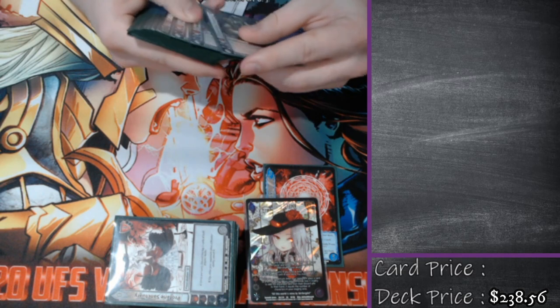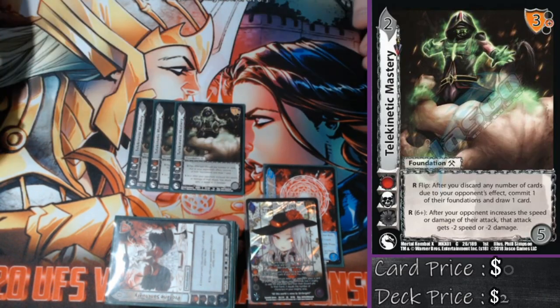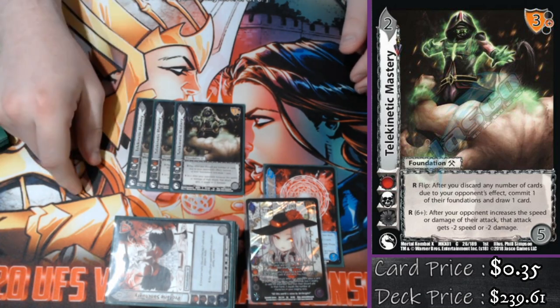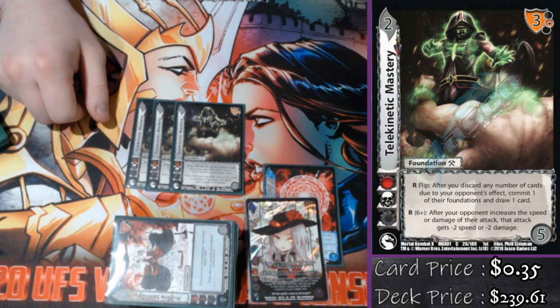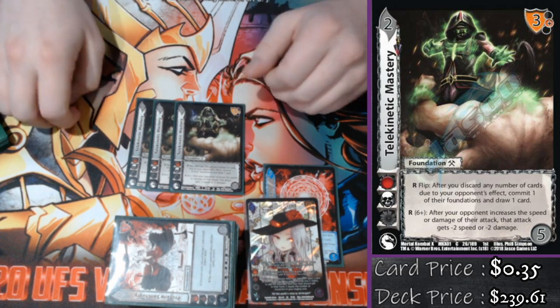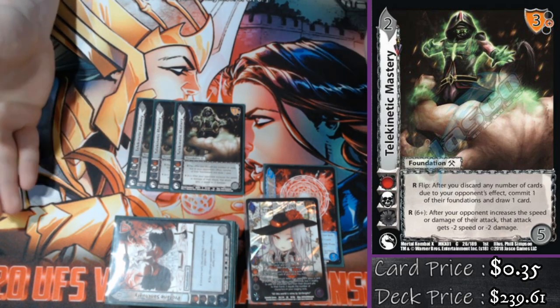On the defense side, we're playing triple Telekinetic Mastery. This card is exceptional whenever you're playing a character that is tossing in seven extra characters inside of the main deck. It basically says: after my opponent grabs a speed or damage bonus, I'm going to check a character card and it's going to get plus two or minus two to whichever stat I want. If they give it plus two speed, I can give it minus two damage. If they give it plus two damage, I'll give it minus two speed and then block it. Really solid card. Just ask yourself: is committing one foundation for minus two speed worth it? If the answer is yes, play TK.